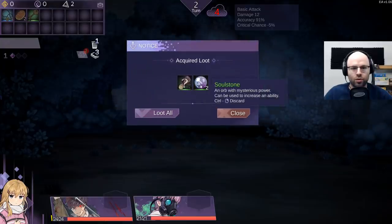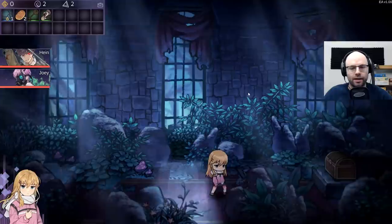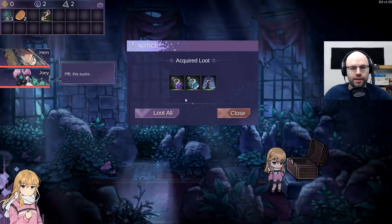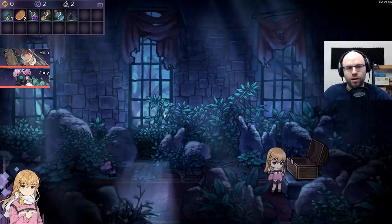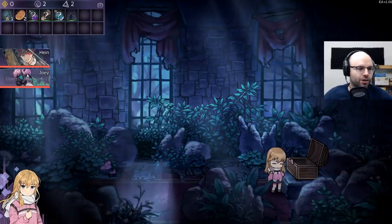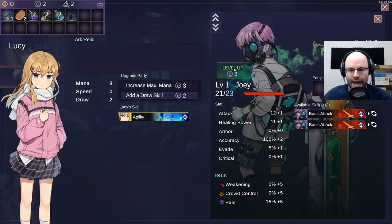Loot - unknown scroll and a soul stone. Soul stones basically allow your party to level up. So in addition to treating it like a standard deck builder, where you make your run stronger by adding new cards and upgrading those cards and cutting garbage cards, it also has a party aspect. So you can upgrade your party members' stats because they're the ones who are in effect actually playing those cards.